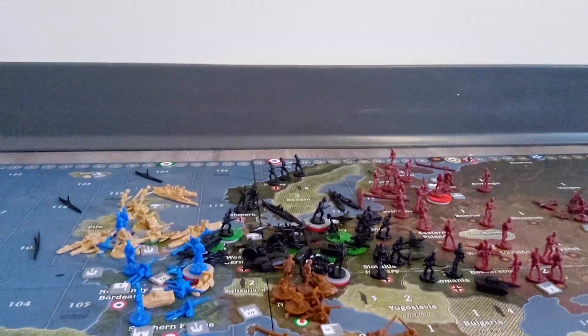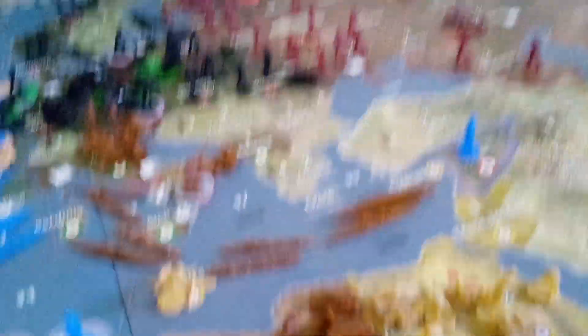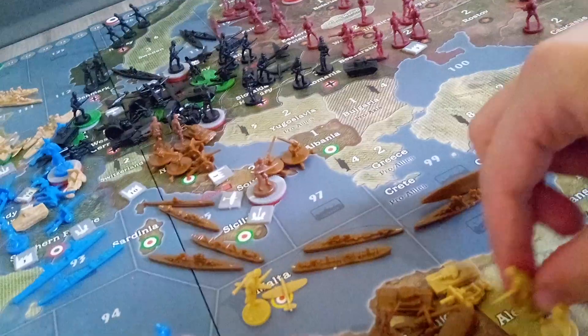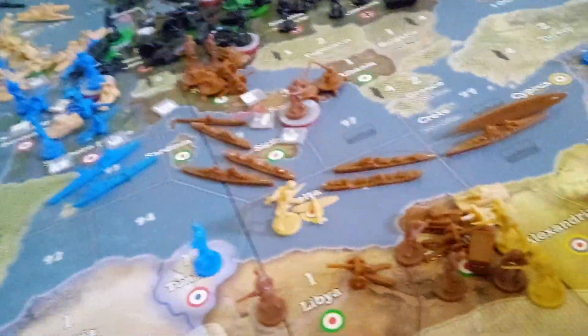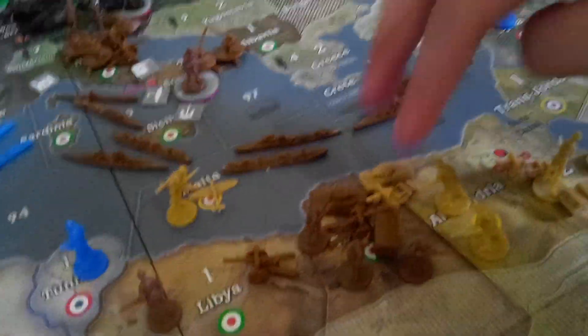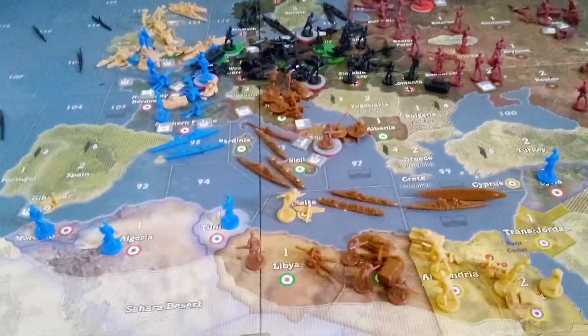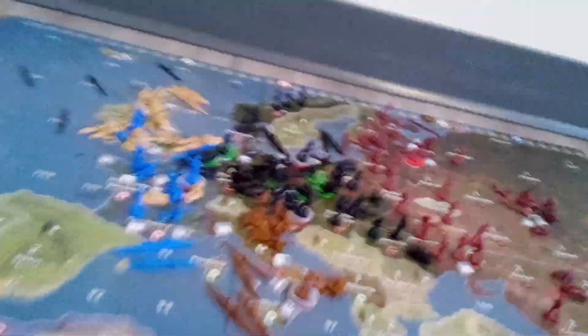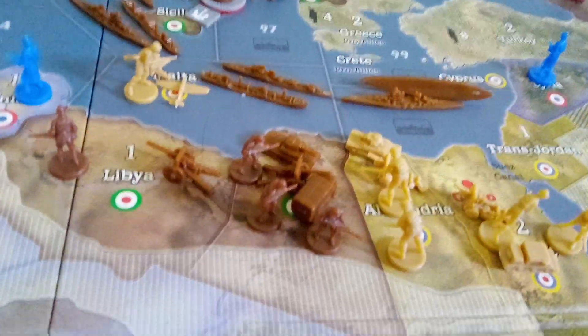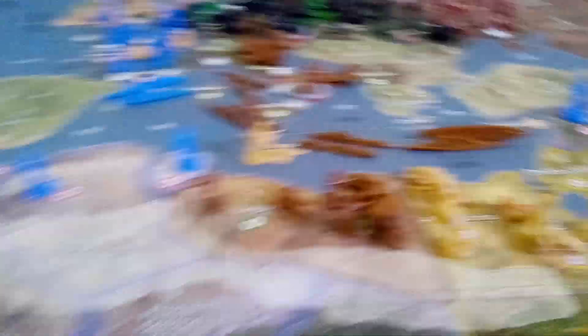Having intercepted the bombers, it was time to counter-attack. The British sent a force to attack. However, logistically, this was impossible, so they had to wait. With a stroke of good luck, the Regia Aeronautica was now able to start its attack. With no external support, Alexandria had to be taken, so they sent an entire force.